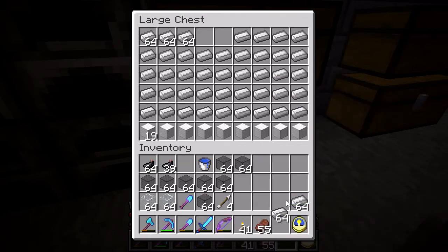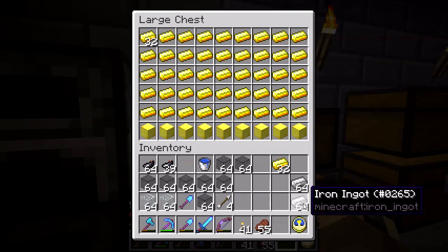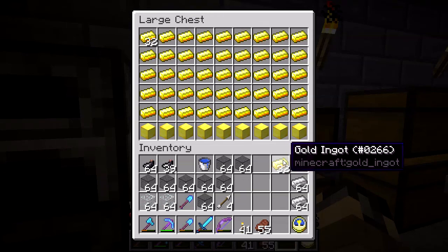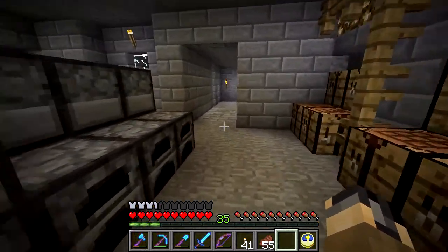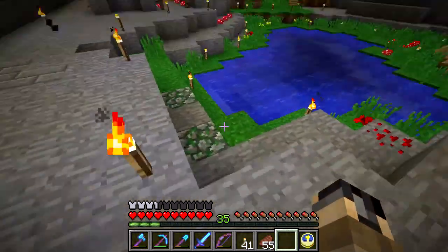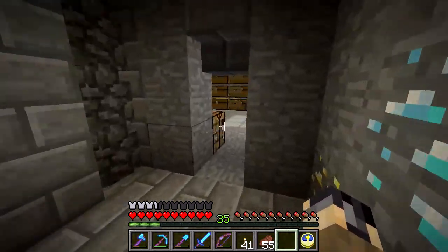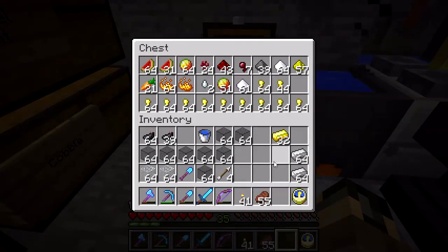I'm gonna work with those two stacks and get a half stack of gold ingots to optimize the use of the power rails. I'm also gonna need lots of stone. Let's craft the rails first. I know this is just collecting materials, but I feel like it's cool to show the whole process I go through.